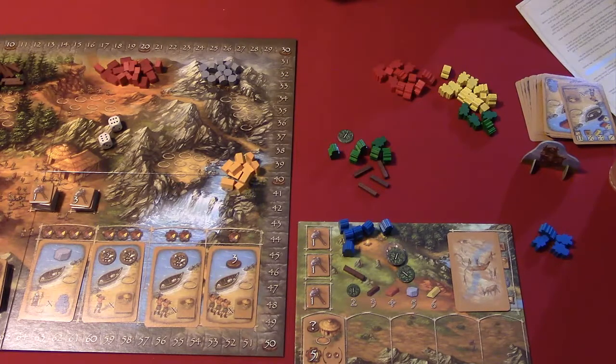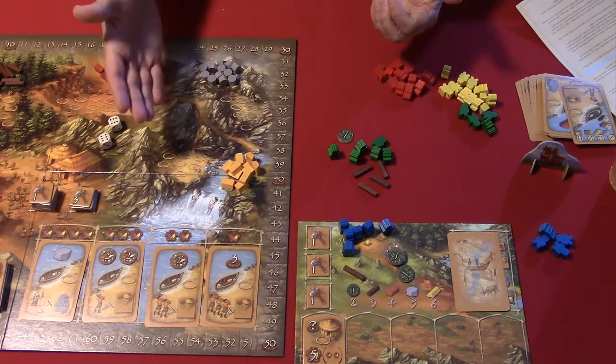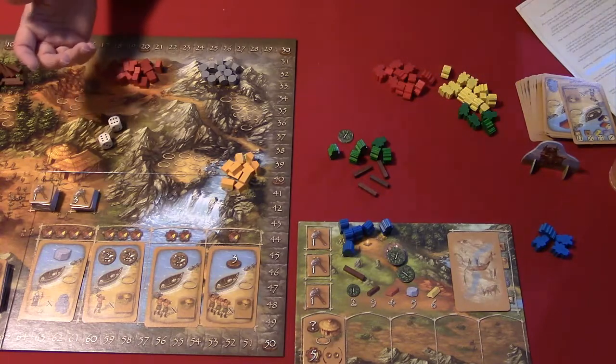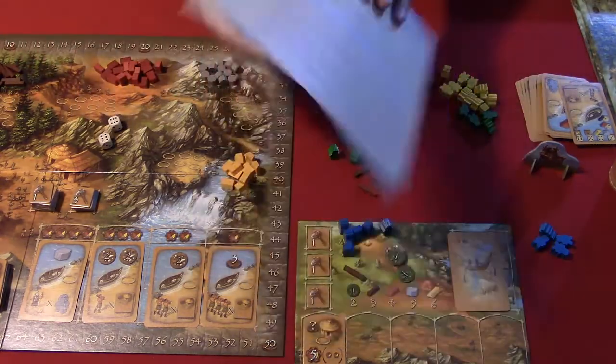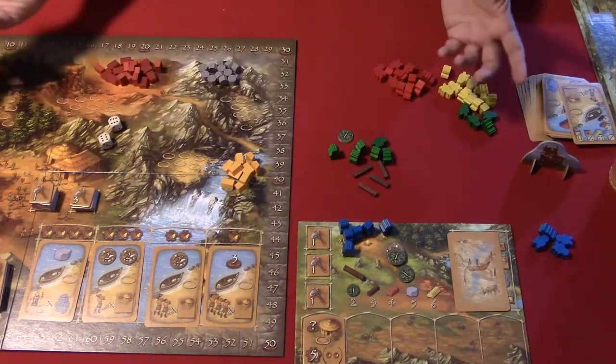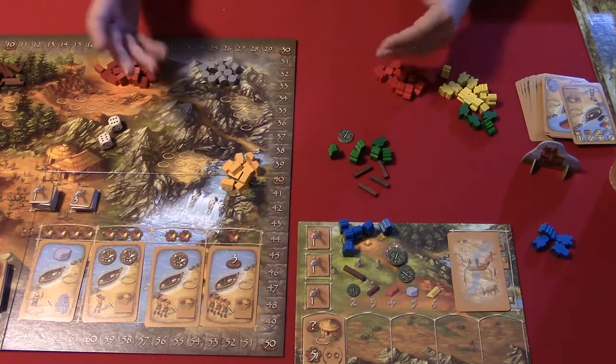For final scoring, follow the points on the summary sheet, add scores to your score track, and the winner is the person with the most points. If there is a tie, compare agricultural level, then tool value, then number of figures. So there are some tiebreakers. Everything is pretty straightforward in this game, except the civilization cards and building cards have a lot of symbols. But there's a nice little sheet in the game that tells you exactly what everything does.